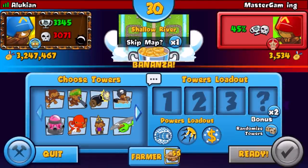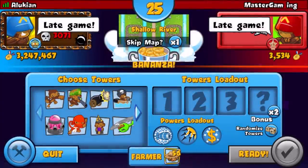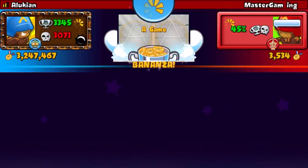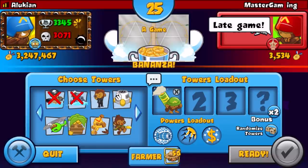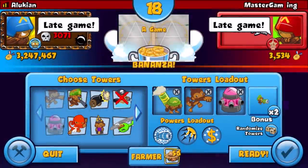We want a good mortar map but that's not the one we want. Let's go late game. We're not going late game on Shallow River. Actually, lots of space on this map — mortars don't need a lot of space to defend. The natural balloons are gonna be so bad. We're still gonna stick with the challenge though.